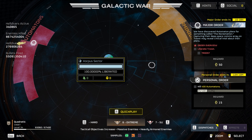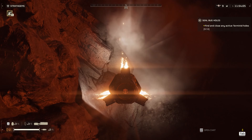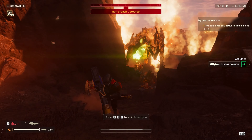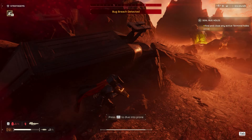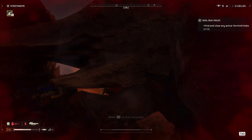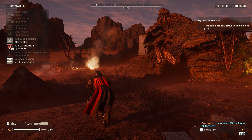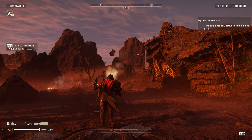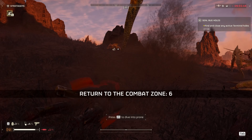Now I'm going to try the Quasar Cannon on the Terminids — going back to good old Hellmire. Let's try it out on a charger. Hunters are everywhere. Two bile titans now — I only need one to test. It does look like the bile titan is bleeding, which is awesome. If it can actually take them down I would love that.